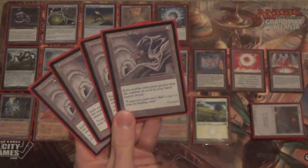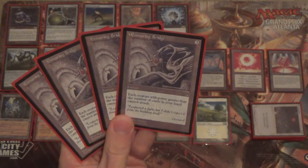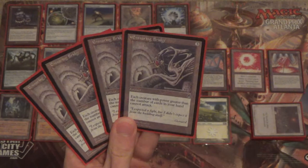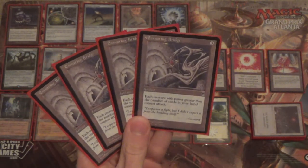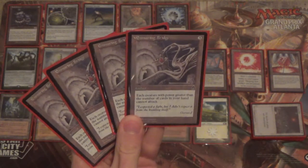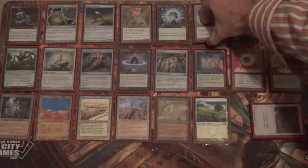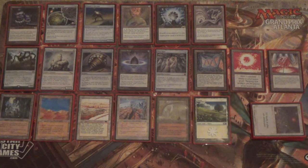In case they do have some creatures, we want to stop them. I'm running four Ensnaring Bridge, and I very strongly considered running three Ensnaring Bridge and a Static Orb. But Ensnaring Bridge will dump our hand thanks to our mana ramp, and they won't be able to attack until they deal with it through something like a Maelstrom Pulse. And even if they do deal with that, we have shenanigans.